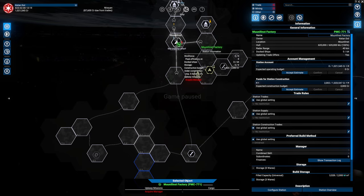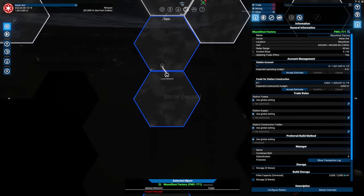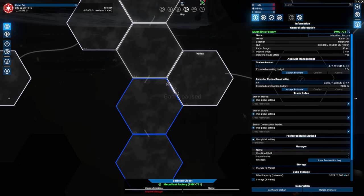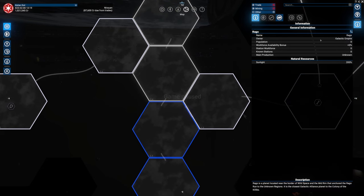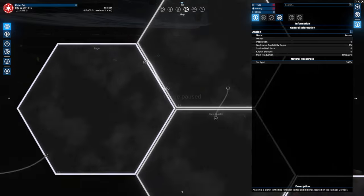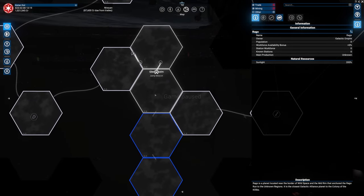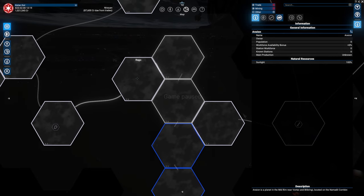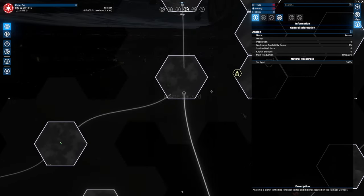We'll be focusing a lot, especially early on, about the economy. We're not going to be bothered by the war, even though we already lost the system of Dorian. I also thought that these three systems were part of the empire — turns out these two are not. They are connected, and I think this one wasn't either, but now it is. I'm hoping that they will still take it, because if they take a system they will also start building stations, and there are options for us to make profit.